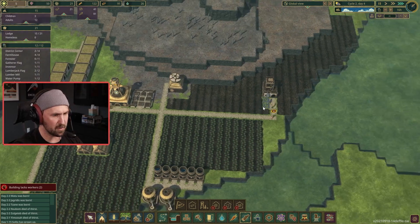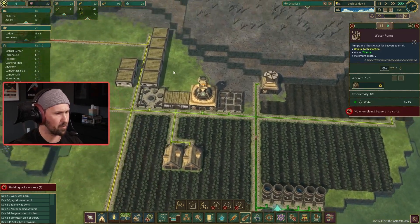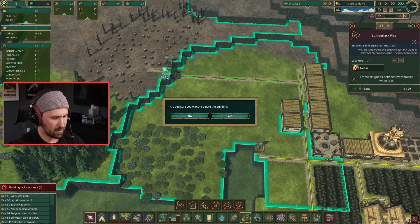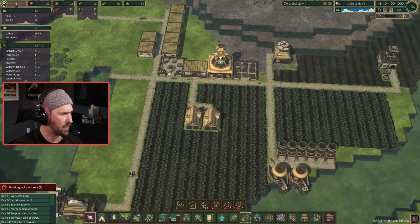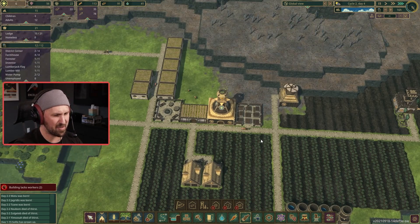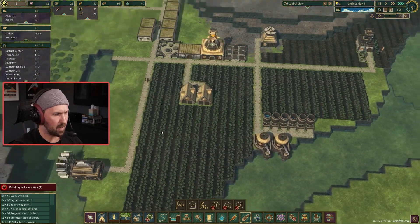We've got three babies on the way — great news. Still nobody working the forester, still nobody working the pump. I need to just take one of you out, and I don't need berry farming right now either. Now I think we've properly reassigned some people. I don't have enough people for the lumber flags at the moment, but that's okay. Now I've got somebody in the forester and somebody in the pump.